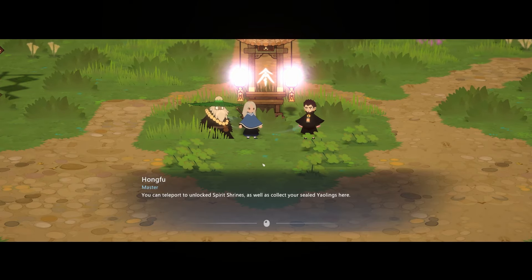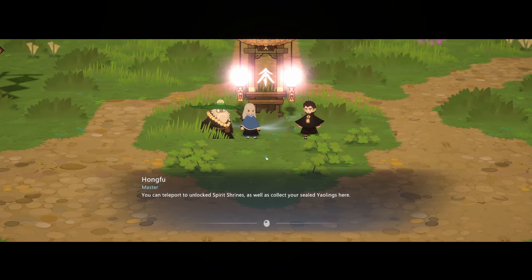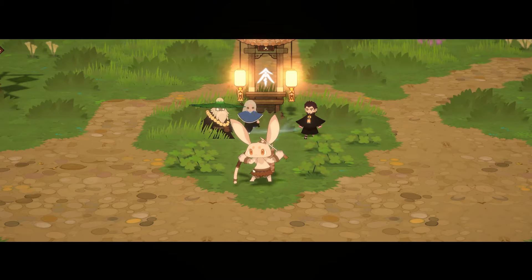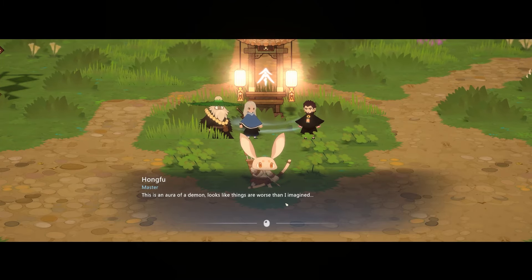We learn that we can teleport to unlocked spirit shrines and also collect our sealed Yowlings there. So we already have fast travel — that's fantastic! One character mentions a demonic aura nearby. 'This is the aura of a demon. Looks like things are worse than I imagined.'